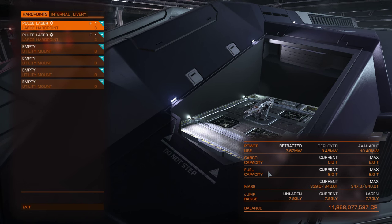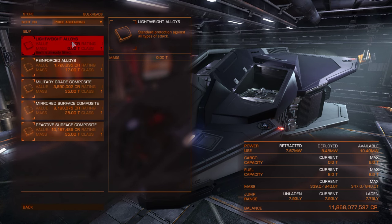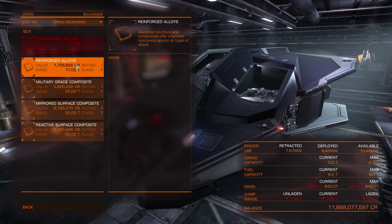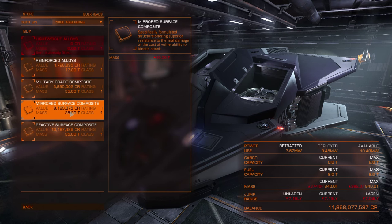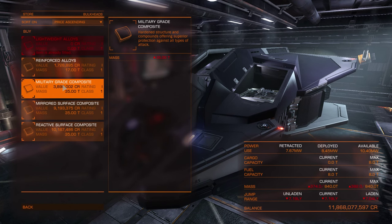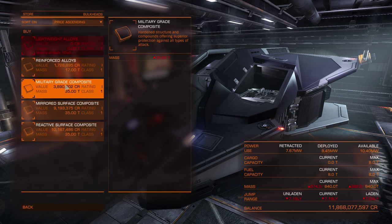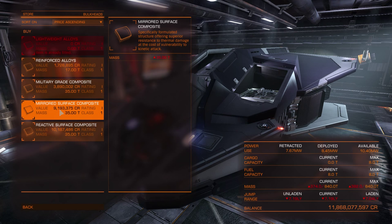Now let's move to internal compartments, starting with bulkheads — which is armor. All ships come with lightweight alloys, which is very basic armor that gives you almost no protection. You can upgrade to reinforced, which is better, and military grade, which is even better. These are balanced armor types good against both kinetic and thermic weapons. Mirrored surface composite is much better against thermic weapons, while reactive surface composite is better against kinetic weapons.